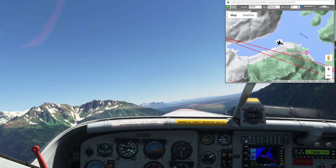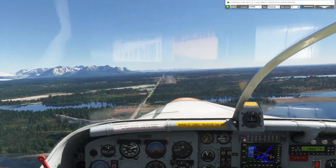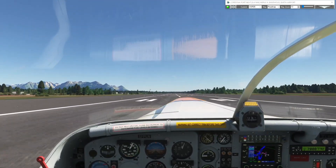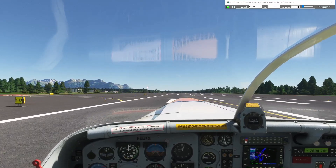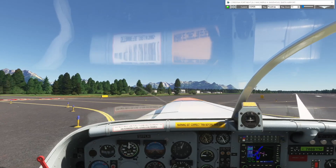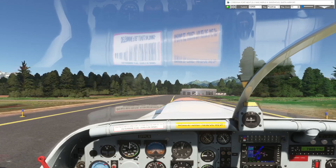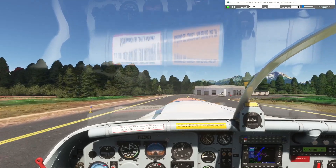We're pretty much lined up for Mudhole Smith Airport right now. Taxiing off the runway - and that is the route the copper had to take from the Bonanza mine all the way to Cordova. This flight plan will be available on simflightplan.com/downloads - I'll include the link in the description box. If you enjoyed this, please like and subscribe.